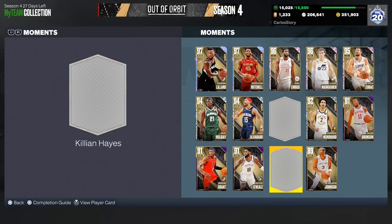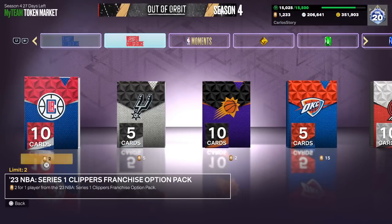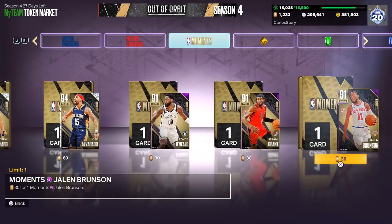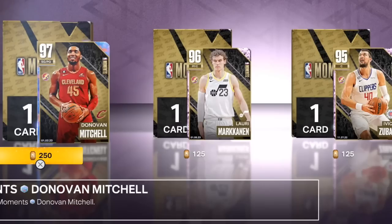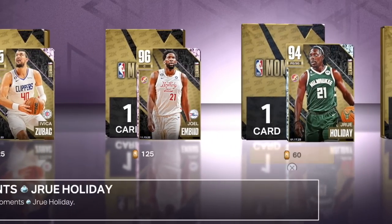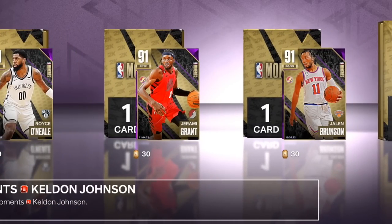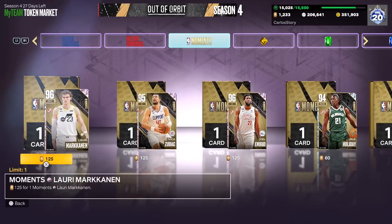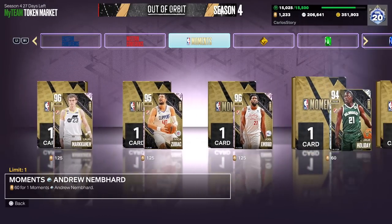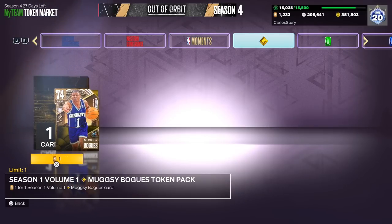Everybody else is really up to you if you want to add them to your collection. I'm missing Jaylen and Killian — let me see if they're in here. If you have the tokens, it's definitely better than trying to get them through the agendas. It's 250 tokens for a galaxy opal, 125 for a pink diamond, 60 for a diamond, 30 for an amethyst, and 15 for a ruby. Those players might not be available yet since the challenges are probably still active.